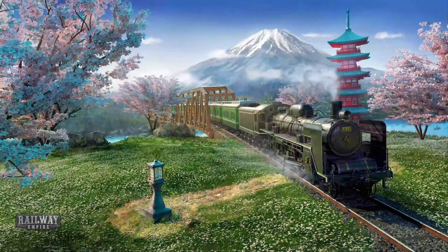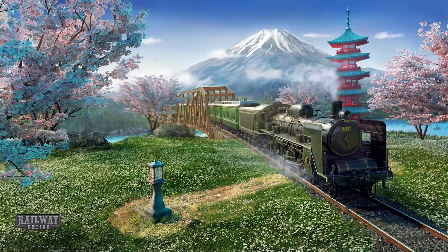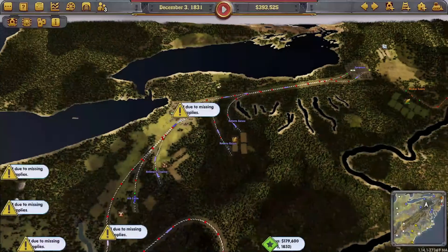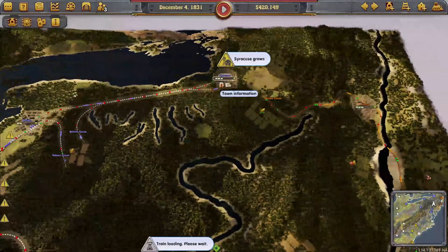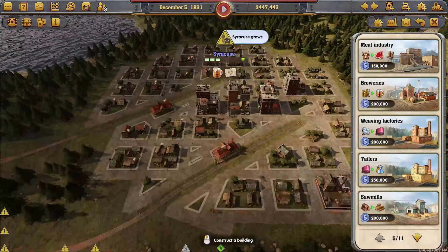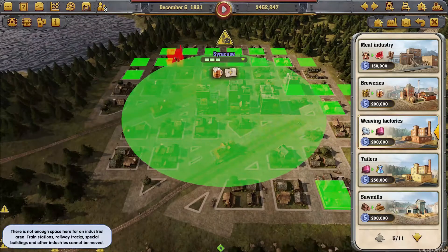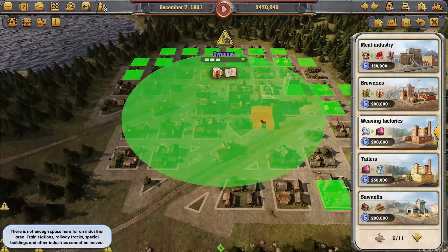I saved the spot where we ended last time, so I'm just going to run it from there. Load chapter 2 YT and we'll just load it from here. I think we left it where we connected the Buffalo-Syracuse lines, so you can see Syracuse now has an industry demand. We have enough money to actually get our own industry, which is a good thing because we can get exactly what we want here.